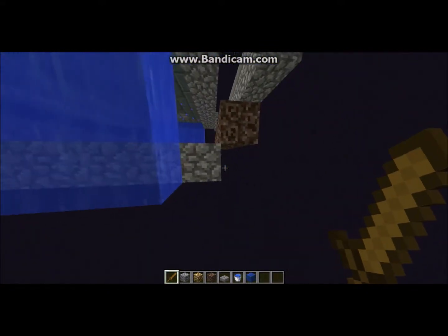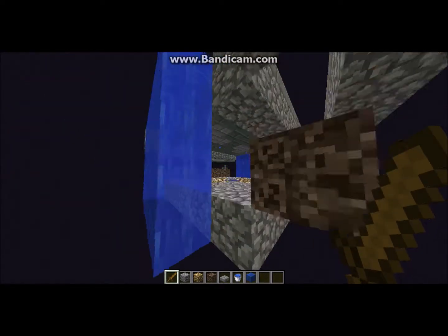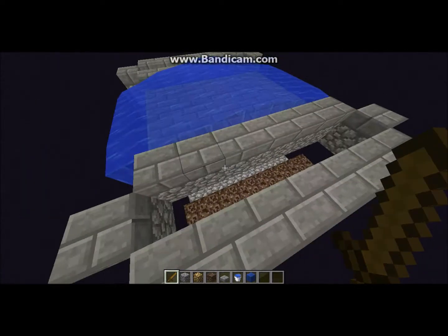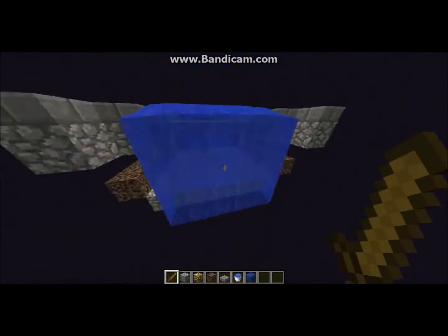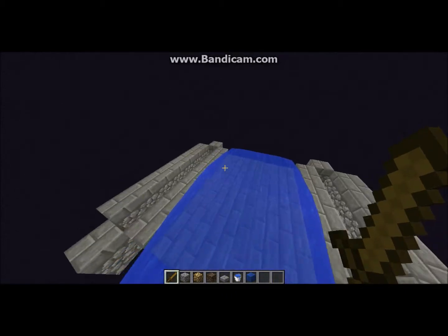But if you did it right, the water should stop at the same level as your initial platform. Now, you've got the basic structure of the bottom of the Enderman farm done.